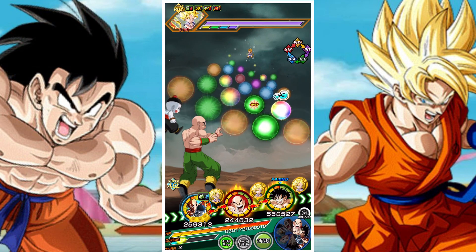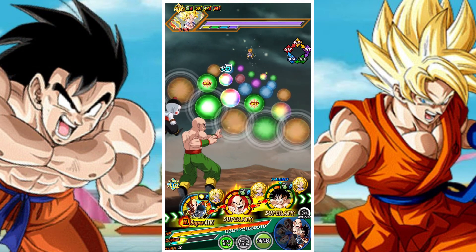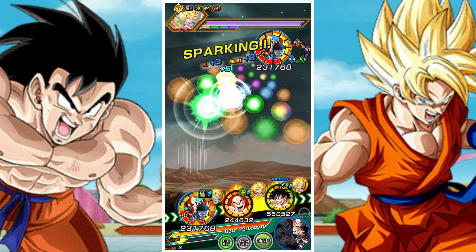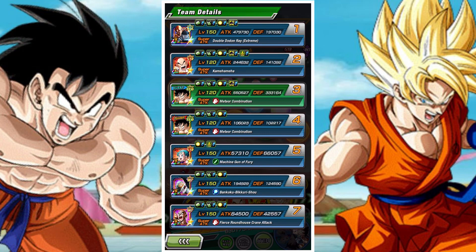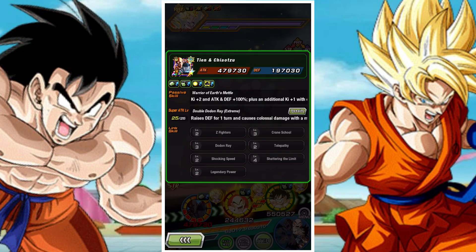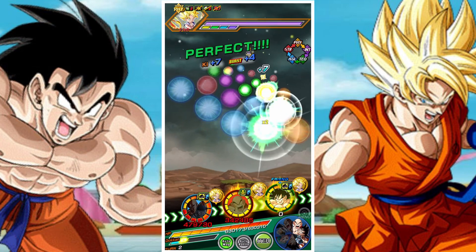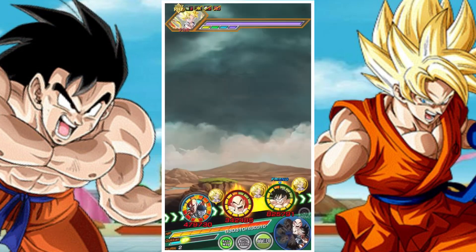Their link sets are: Z Fighters, Crane School, Dodon Ray, Telepathy, Shocking Speed, Shattering the Limit, and Legendary Power. Their categories are Bond of Friendship, Earthbred Fighters, Earthlings, Reinforcers, Saiyan Saga, World Tournament, and Worthy Rivals.